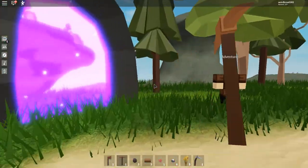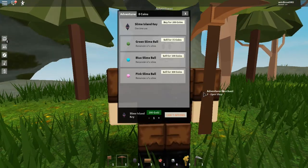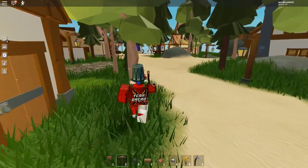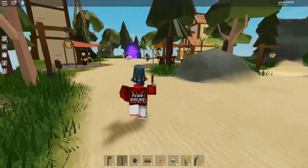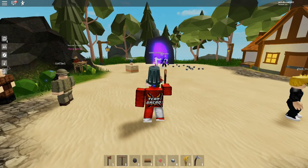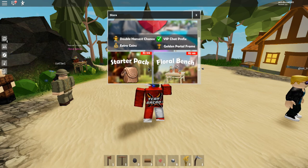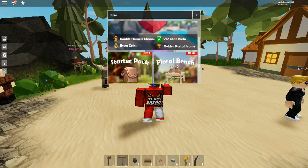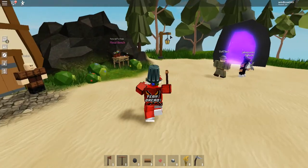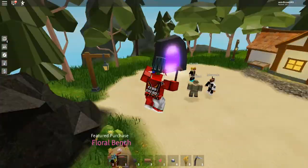Need a weapon? Oh, you need a weapon to get in here — that's gonna be another day. Let's open the shop and go to the store. Let's see what these packs have. This is 400 Robux — VIP chat prefix, extra coins, golden portal frame, double harvest chance. The starter pack is kinda cool. But yeah, we're gonna be decorating around the area as we progress the game more.